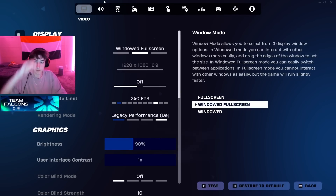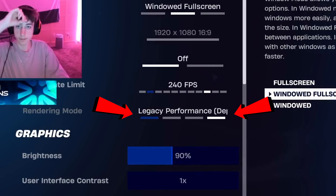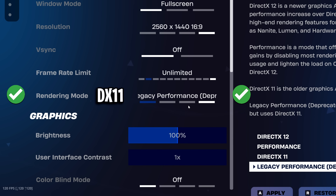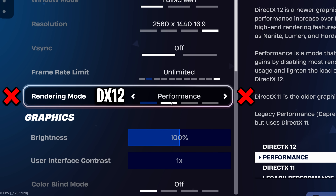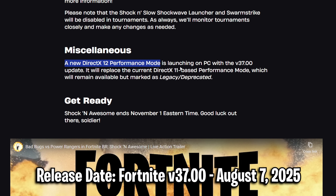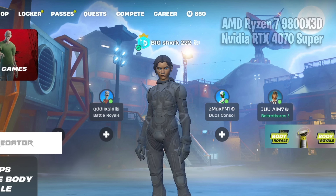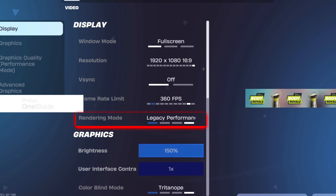I was watching Peterbot recently and noticed something in his video settings. Surprisingly, the number one Fortnite player in the world, running one of the best PCs you can build, is choosing to use DirectX 11 performance mode instead of the brand new DirectX 12 performance mode that Epic Games released almost two weeks ago with the new season. And it's not just Peterbot — even pros with less powerful setups like Shark are also sticking with the older legacy option.